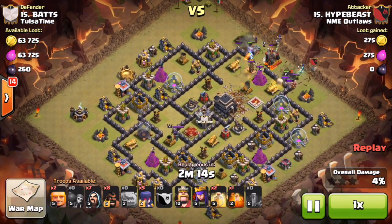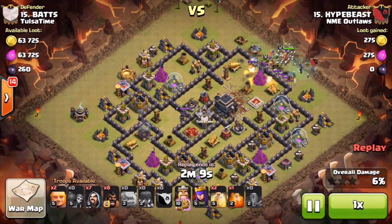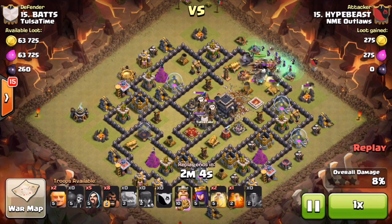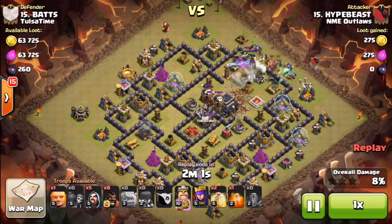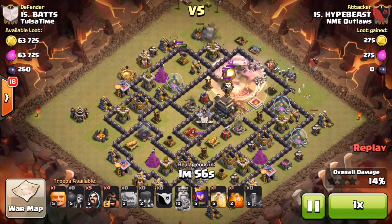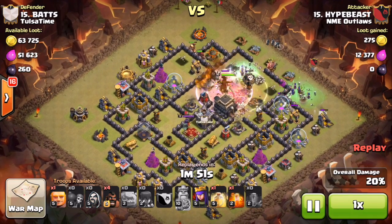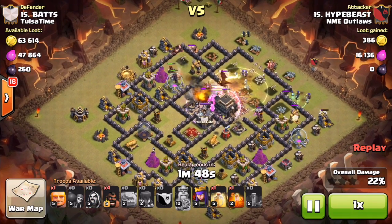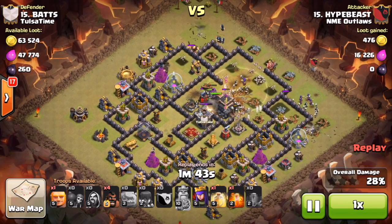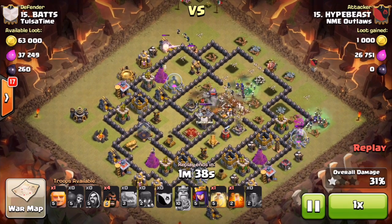He drops the rest of his witches behind — all the witches are down, king's down, queen's down too. They set off one bomb, and he brings in a few hogs on the left side with a giant tanking for them. Funnily, this giant survives the entire raid — just watch him in the corner, beating on one wall for literally the rest of the raid. He drops a heal for his witches in the middle so they can take out the CC pretty easily.